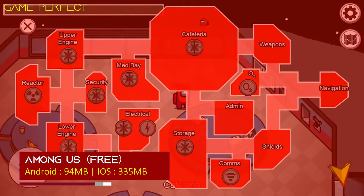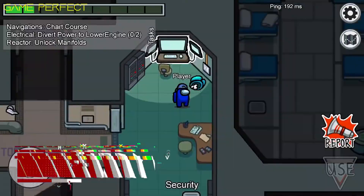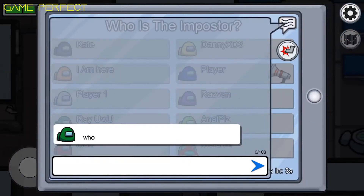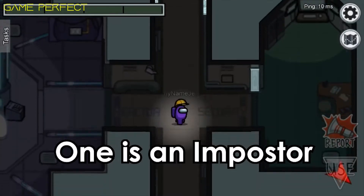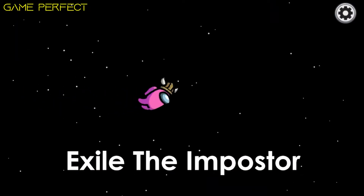Among Us, an action experience by Inner Sloth Studio, with an exciting game concept. Play with 4 to 10 players as you attempt to prep your spaceship for departure. Crewmates can win by completing tasks and voting the imposter off the ship.